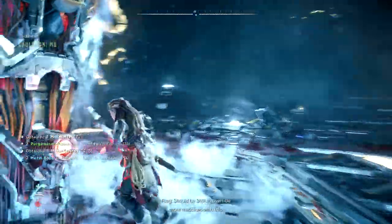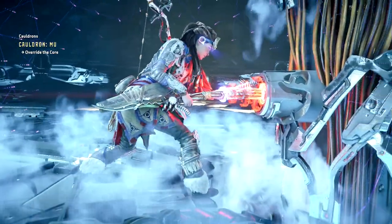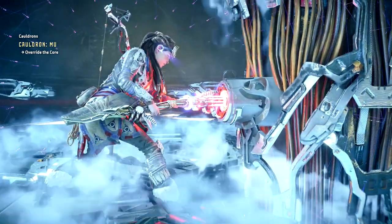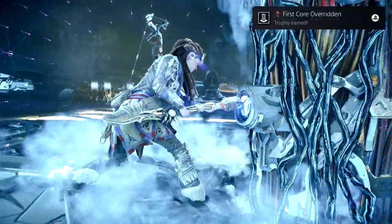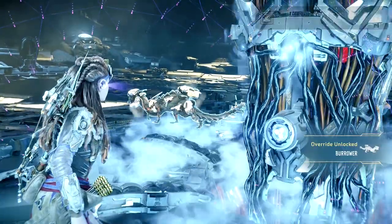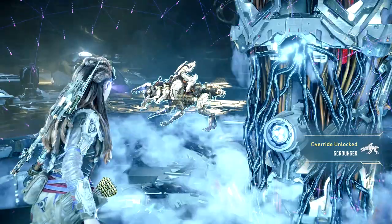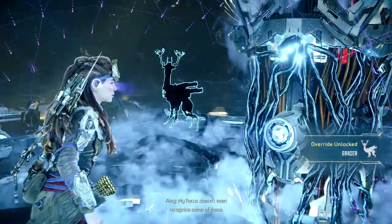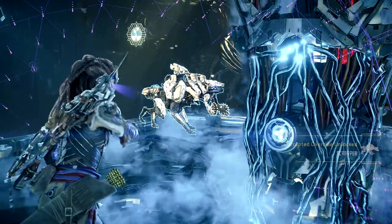Cauldrons make their return in Horizon Forbidden West. These are mini dungeons that you'll complete with parkour challenges as well as some enemies, to unlock the ability to either ride or use some of the creatures as companions. Today I'm going to show you how to unlock one of the first ones and get a whole ton of XP — these are great ways to level up. We're going to unlock the scrounger, the scrapper, and the grazer, as well as some other variants.